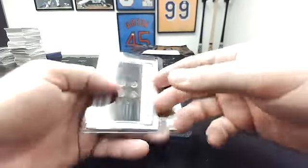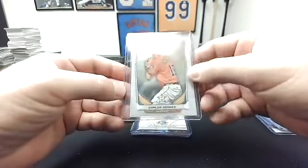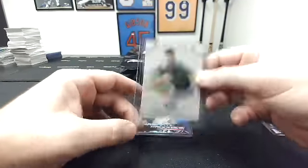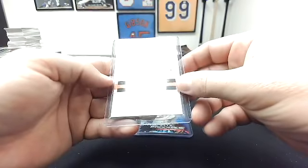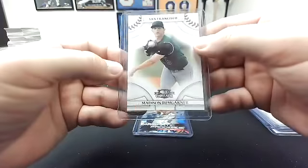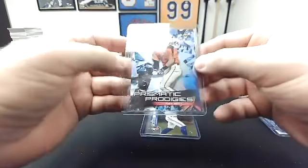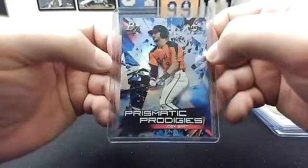I'm going to have to trade you for this one. This one's to you — 2014, not a rookie or anything, 2014 Bowman Chrome Carlos Correa. This one's me — 2008 Panini Threads, Donruss Threads, Mad Bum. To you, Bowman Platinum — 2019 Bowman Platinum Prismatic Prodigies, Joey Bart. That's pretty good.